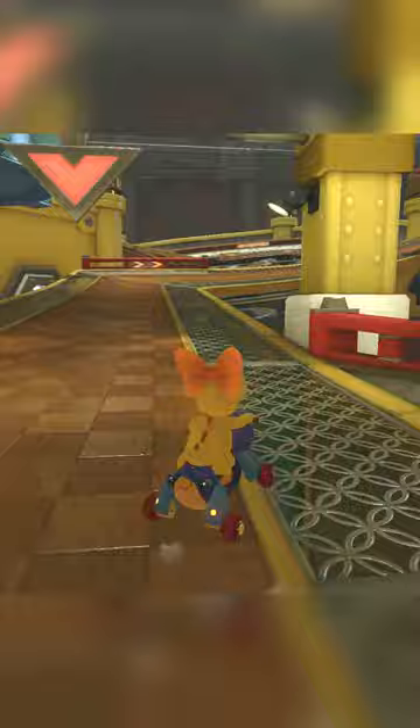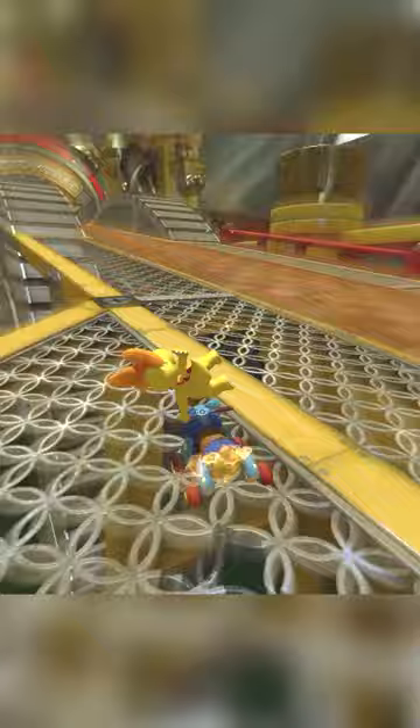These are the coolest 200cc exclusive shortcuts in Mario Kart 8 Deluxe. Kicking things off, if you have a mushroom, you can pull off the ending shortcut on Tick Tock Lock without the hands. It's really easy too, which makes it very practical online.